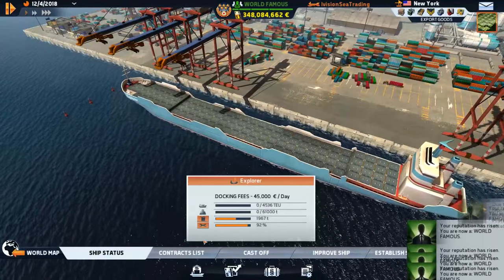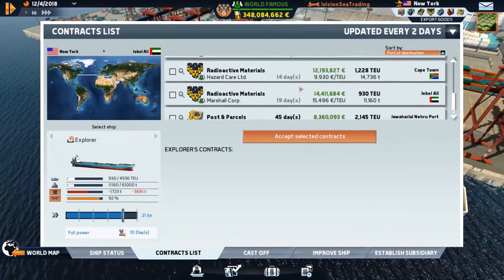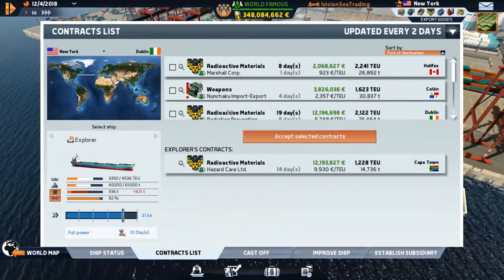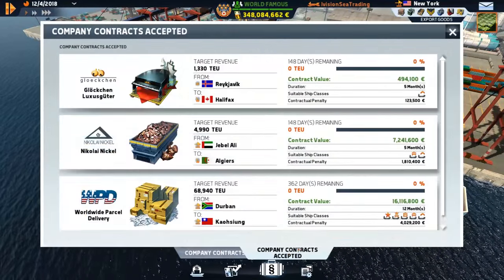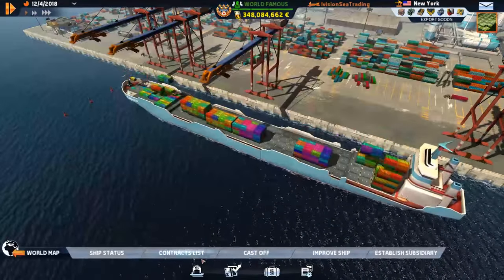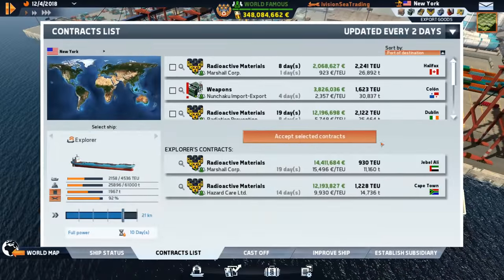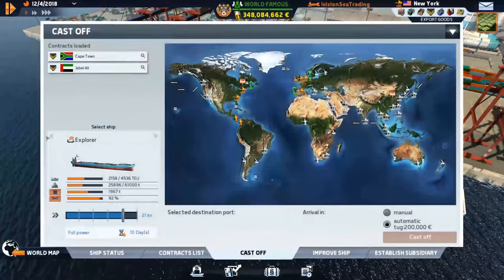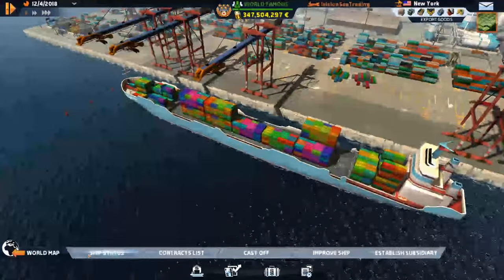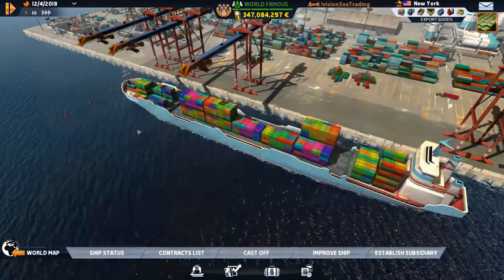It's already nine minutes into the episode and I haven't done anything! Let's go down to Cape Town and then over to Durban — I like that. Oh, where do you need to go? You need to go to Jebel Ali. There was actually a contract to Jebel Ali. At 92 percent condition, we should probably repair you — let's go for three days.